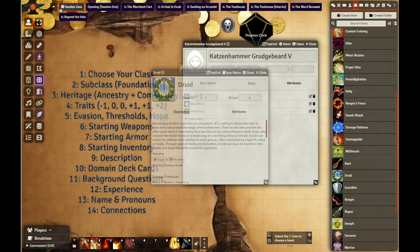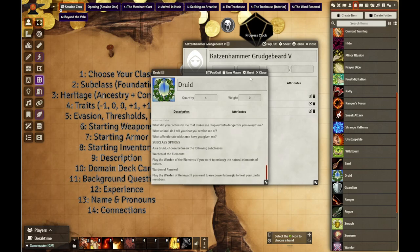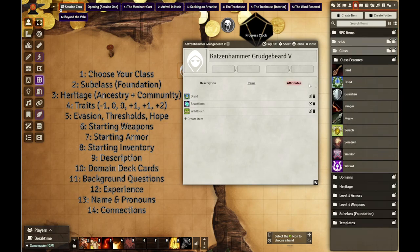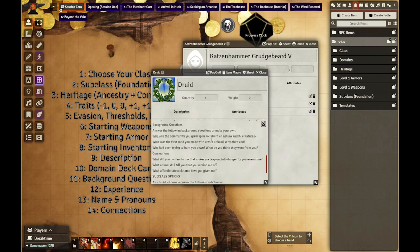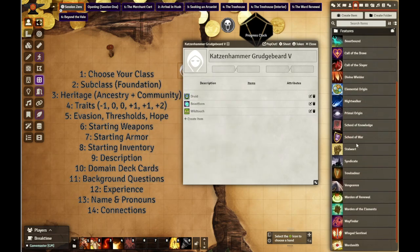Alternatively, if you wanted to, these ones are our macros because the druid information is pretty big, I'm not going to be putting it through there like that. That's what I ultimately decided. Next is choose your subclass. And we can see that the druid is going to have either the Warden of the Elements or the Warden of Renewal. She's going to be a Warden of Renewal.